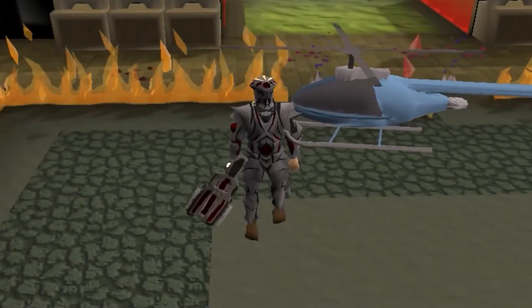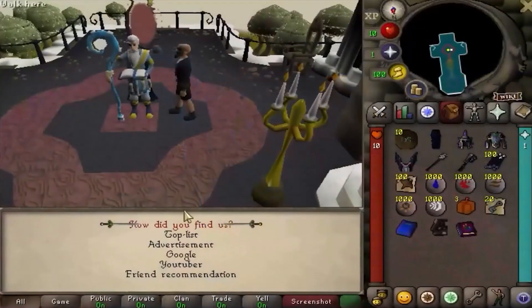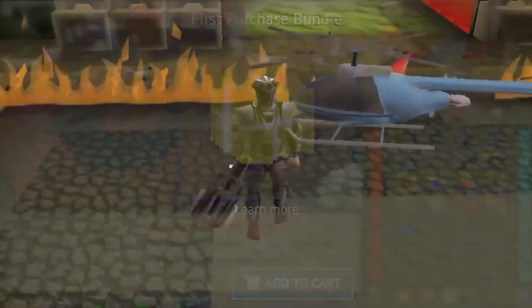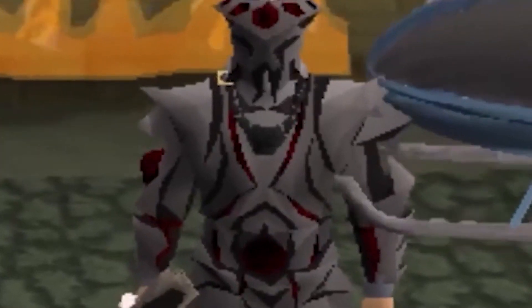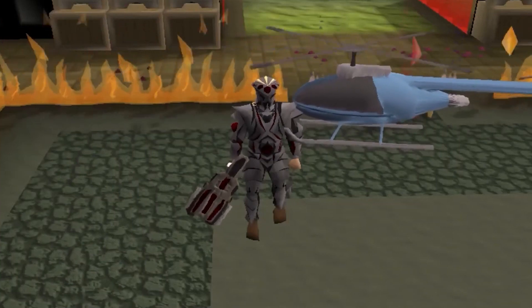Real quick, for a limited time, if you guys do want to come check out Redemption, after creating your account, speak to the starter guide. He will ask you where did you find the server? Click YouTuber and then type Eggie for a free $100 starter pack, which includes a free BFG9000, full Dream Range, a Blood Necklace Eye, and a Helicopter Pet. This is absolutely insane, for free.